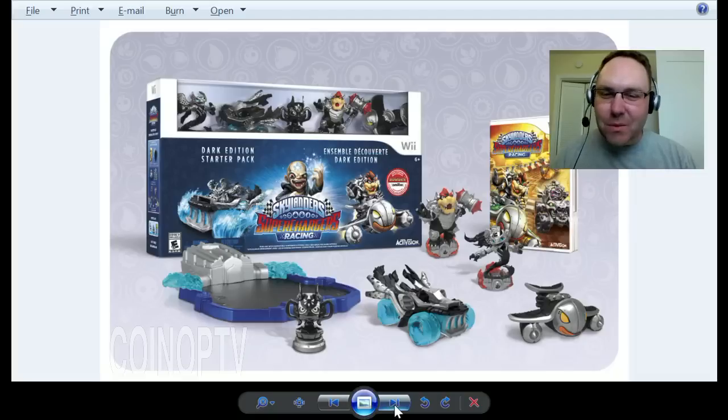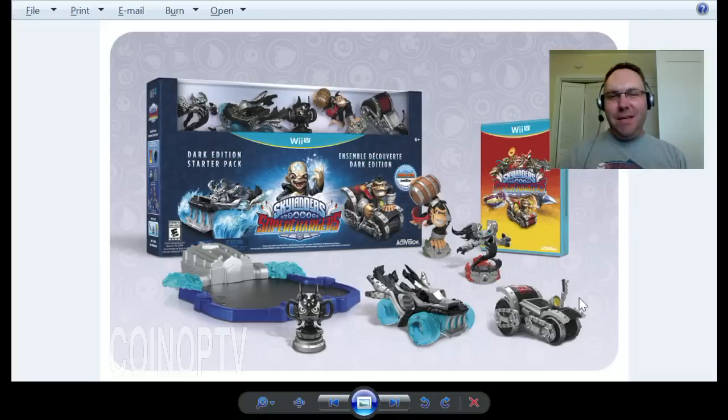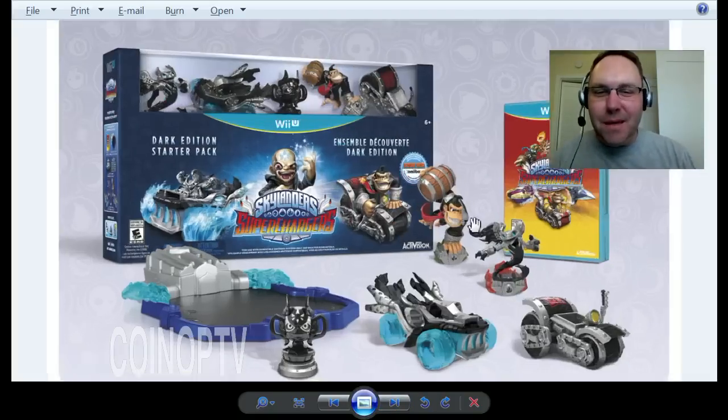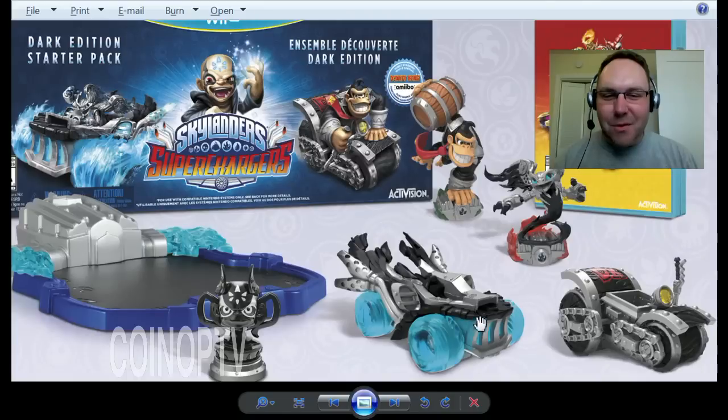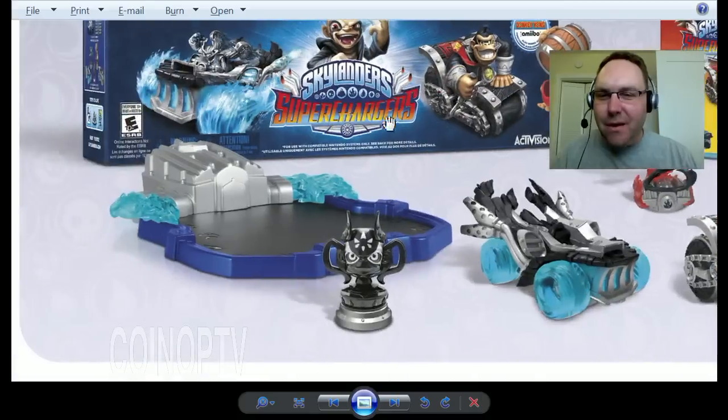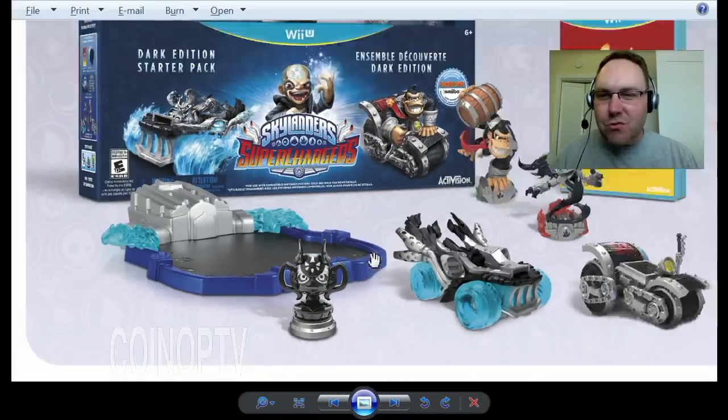Now you're asking yourself, what about the Wii U? The Nintendo Wii U starter kit will come with Dark Edition Donkey Kong right here. Also Spitfire — so we're going to get some doubles of Spitfire. Hope you guys like Spitfire because there's going to be a lot of them going around, Hot Streak, and then DK's car right here — the Dark Barrel Blaster Lane Vehicle. And then also the Chaos Trophy.